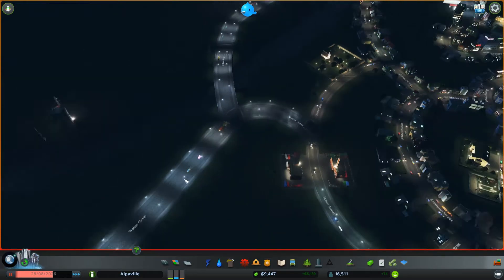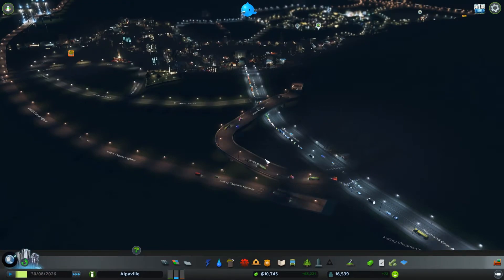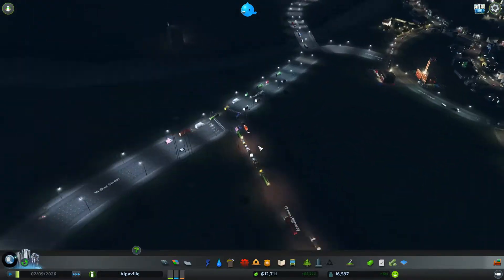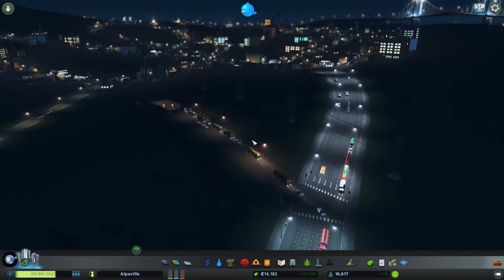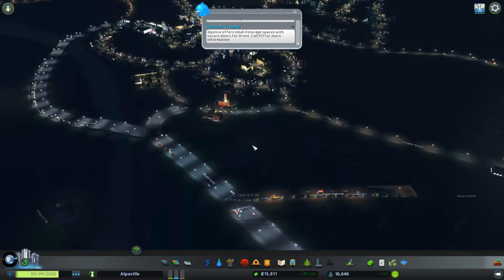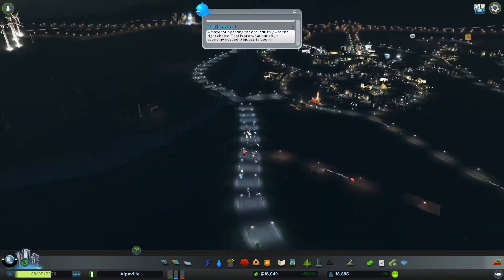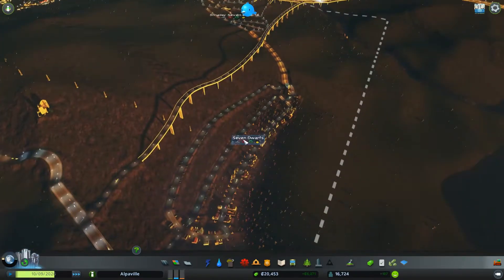That seems a lot better for us. Look at how many people are using the new bypass route - the traffic has instantly disappeared from the old route. It joins in here but that's not the worst thing ever. That's a lot better for our movement. Ideally without traffic lights that would be great, but it's okay - it kind of bypasses that area.